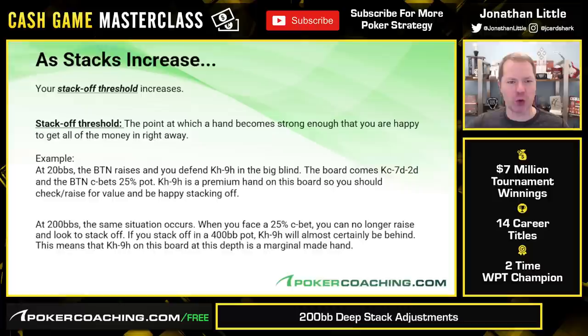Your stack-off threshold increases — this is the point at which a hand becomes strong enough that you are happy to play for all the money right away. As a clear example, let's say you're playing 20 big blinds deep and the button raises, you defend king-nine of hearts in the big blind, the flop comes king-seven-two. You check, the button continuation bets small, and at this point king-nine 20 big blinds deep for top pair okay kicker is a premium hand you are happy to play for all the money. You're going to check-raise and call it off if your opponent shoves. Yes, you'll be beat sometimes, but when you are beat you only lose 20 big blinds, and king-nine is very likely to be the best hand.